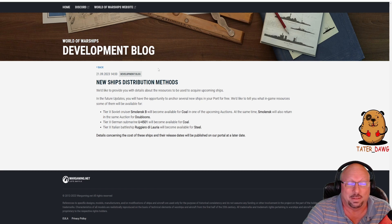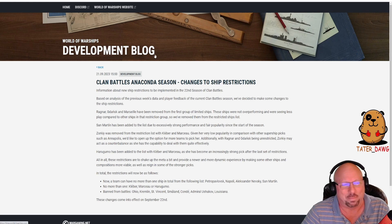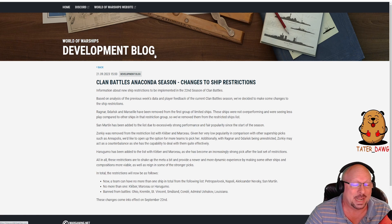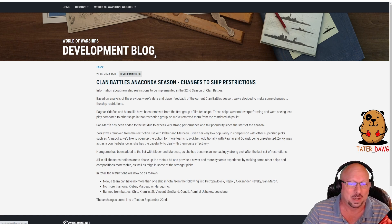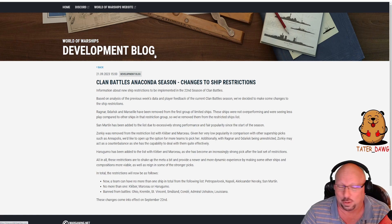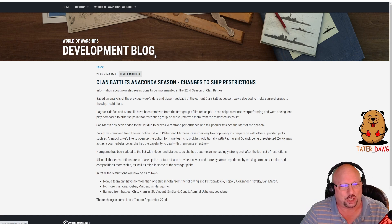There's a second dev blog — wait, there's more! This one is regarding Clan Battles Anaconda season and changes to ship restrictions. I haven't been playing clan battles this season, so I don't know what the meta has looked like. Wargaming says based on analysis of previous week's data and player feedback, they've decided to make some changes to the ship restrictions.